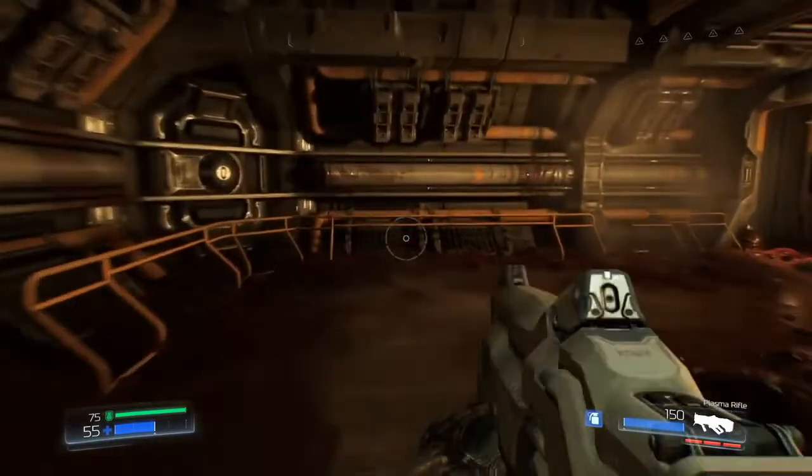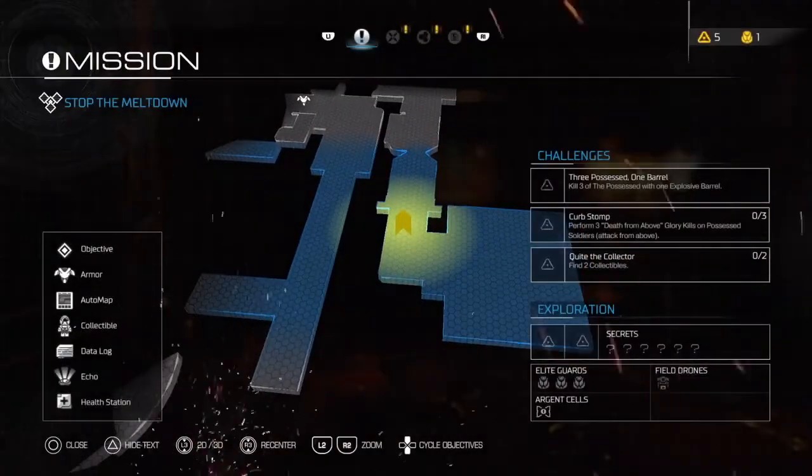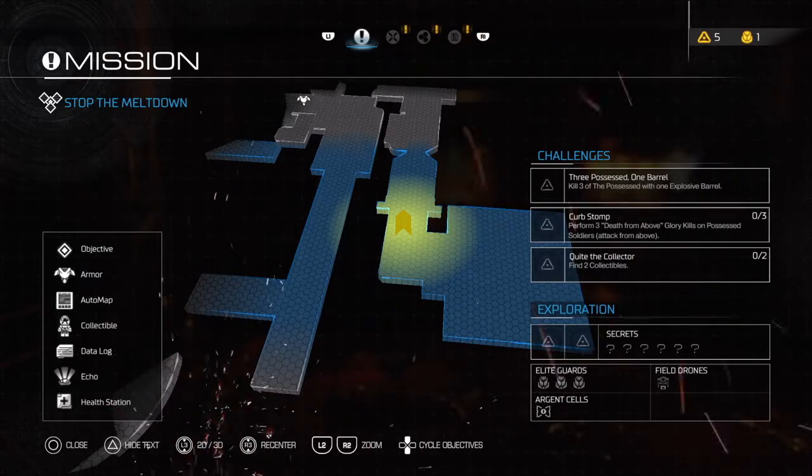I'll switch to the plasma rifle so I don't have to see that all the time. Here's our challenge: kill three of the possessed with one explosive barrel, perform three death-from-above glory kills on possessed soldiers — in other words, attack from above — and find two collectibles.